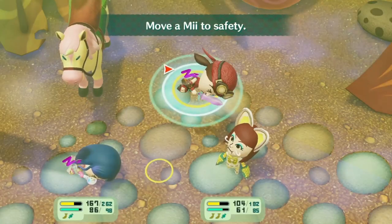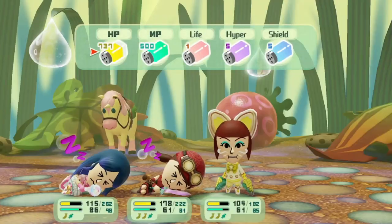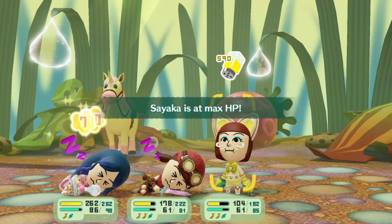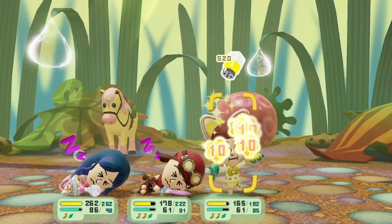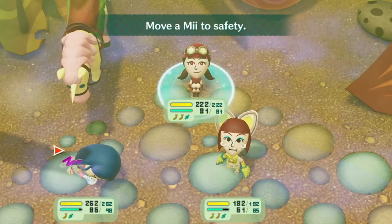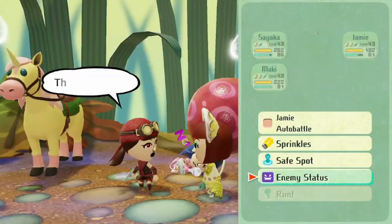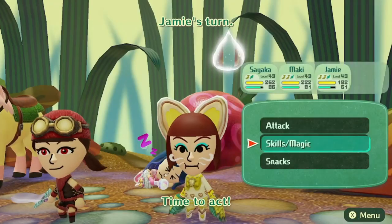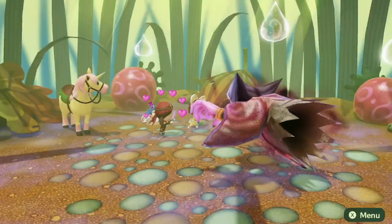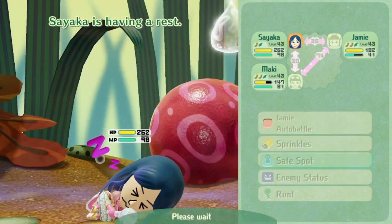Things are getting hectic — Maki's down, Sayaga's in trouble, but I'm keeping up with sprinkles to hold everyone over. Checking the enemy status — yeah, this might take a while. This is exactly why your party needs to be at least level 40 or higher. Using Feline Frenzy and trying to speed through this fight.